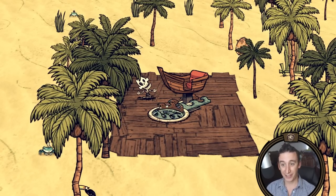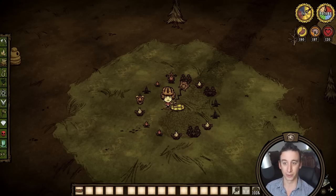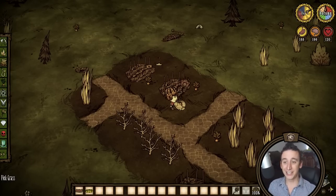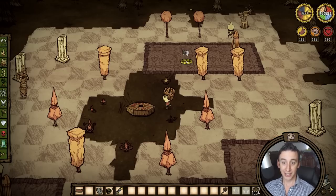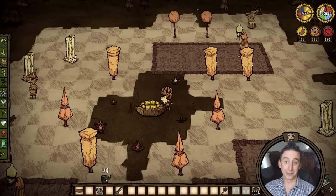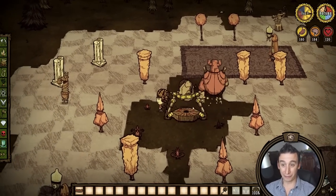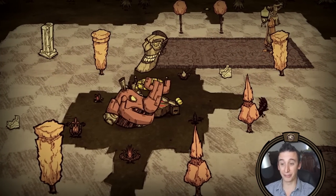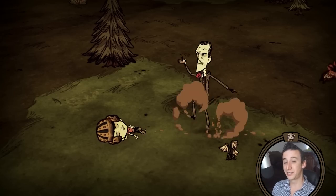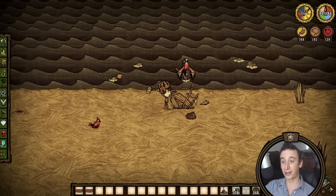One of the major bugs that just got fixed was this weird mechanic where secondary maps of a world would regenerate when you world hopped in a linked world. For example, say you started in Shipwrecked, went through the Seaworthy over to Reign of Giants, assembled the wooden thing and went through the portal. This would completely regenerate your Reign of Giants world but would also delete your volcano map back in Shipwrecked, so the next time you visited you would get a brand new volcano.